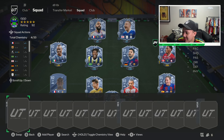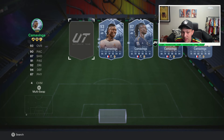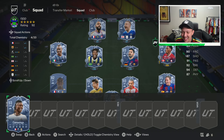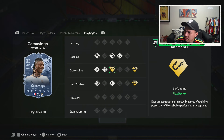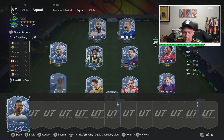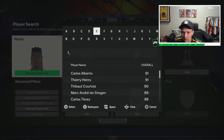Camavinga — a lot of people know how great he is but maybe not all watching this. TOTS card that actually dropped in price, now around 391k. Six foot, four star four star — basically like a taller Fred. Intercept, Press Proven, and Bruiser Plus so he's very physical and a great ball winner and interceptor. S-tier — the stats back it up. He's not one of those cards where the stats are there for no reason.